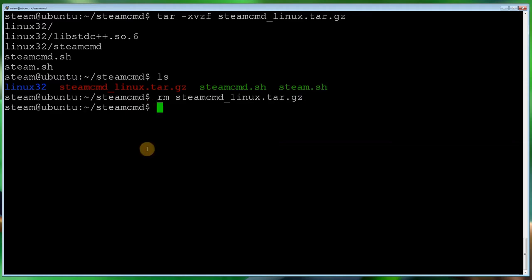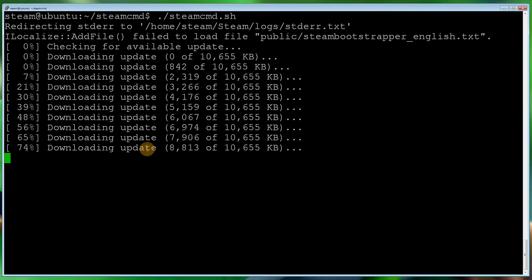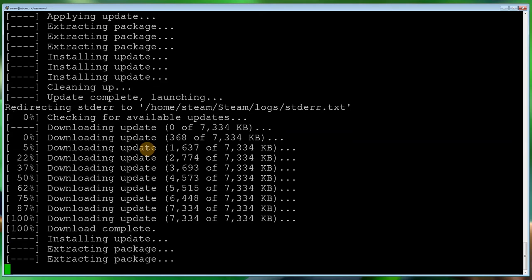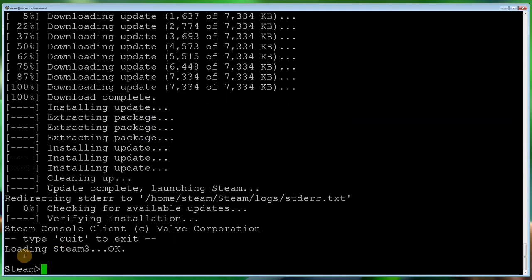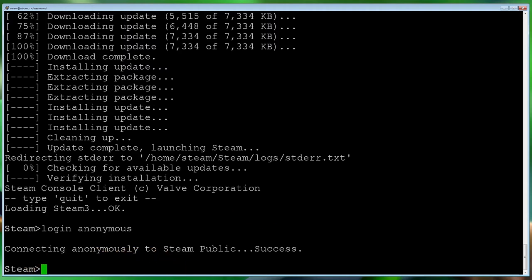Let's do ls to make sure the archive is removed. Now let's run SteamCMD: ./steamcmd.sh — that will download any updates it needs. You'll notice the prompt now says Steam, because we're in the SteamCMD console. The first thing we want to do is log in, so type: login anonymous. Some games require a proper authentication, but the games we'll be installing do not. Connecting anonymously to the Steam public — successful.